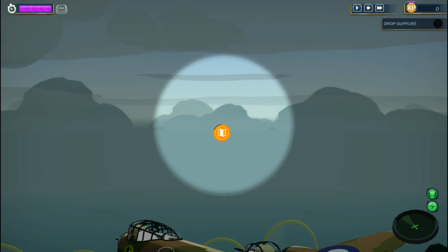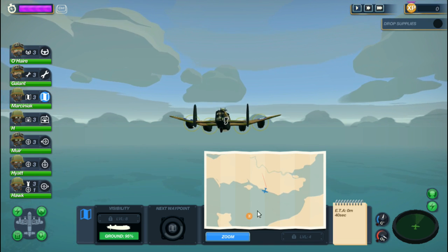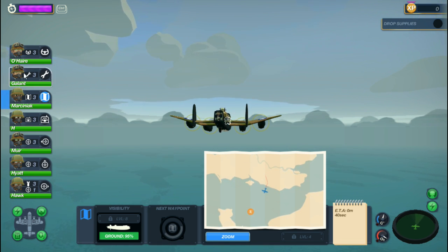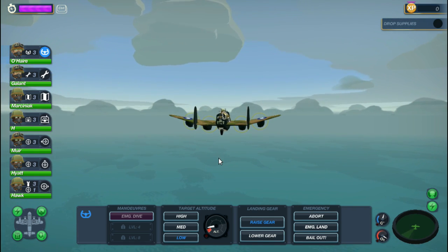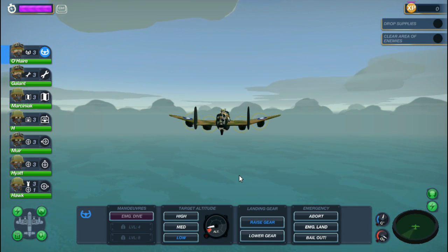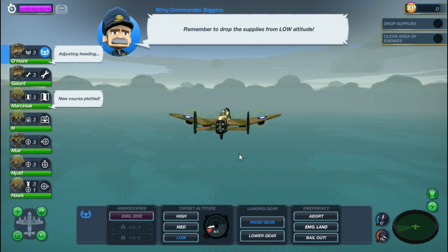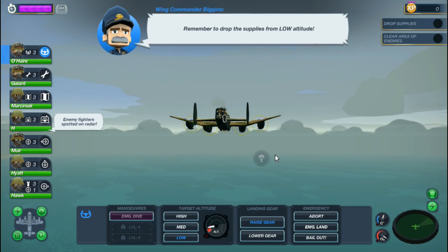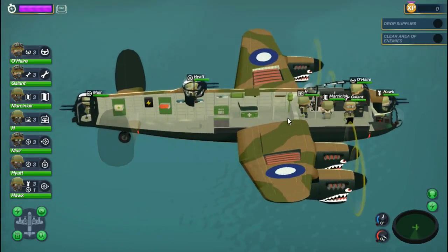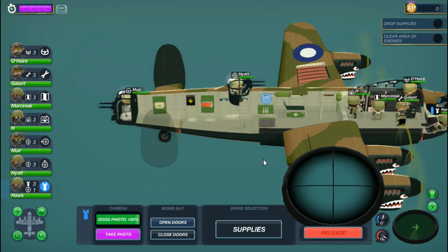Let's go ahead and do our next course plot. That's over the channel a good bit of the way toward France. I should be watching for fighters — I expect they're going to be coming any time now. Enemy fighter spotted — right as I spot him. We're going to drop these supplies and then worry about those fighters, because we're almost already there.